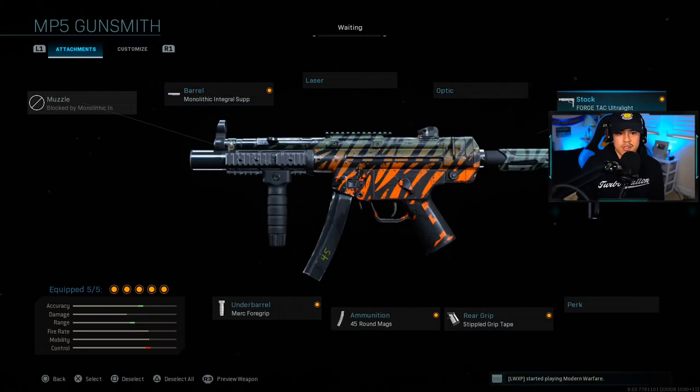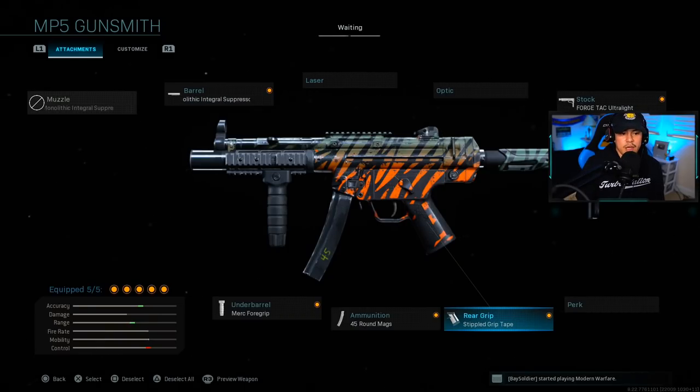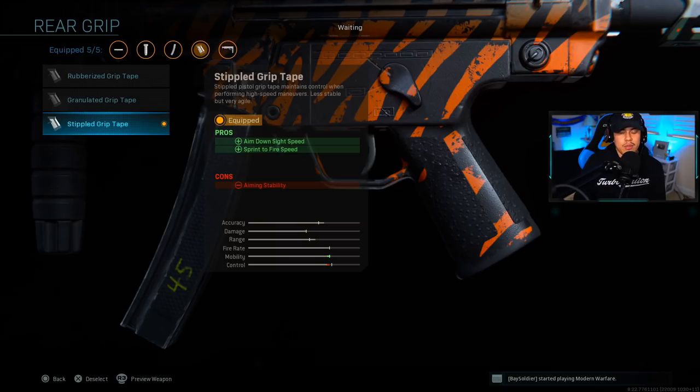For the stock, we're using the Forge Tec Ultralight. On the pros, it increases your aim-walking movement speed — basically when you come off a sprint and pull your gun up to aim down sights. The good thing is it doesn't have any major cons that would turn me off. For the rear grip, we're using Stippled Grip Tape to get more aim-down-sight speed and sprint-to-fire speed. Since we're not using the no-stock on this setup, we're going to maximize the potential of the weapon as far as ADS speed goes.